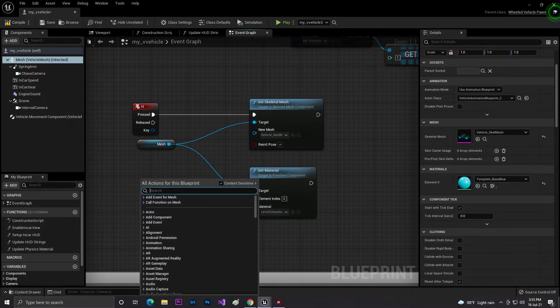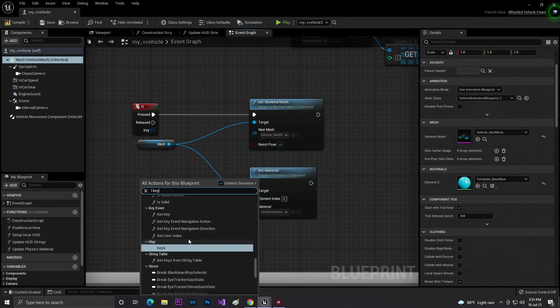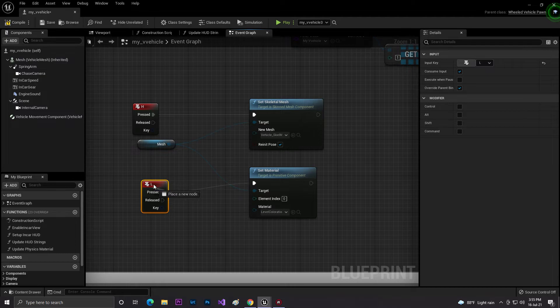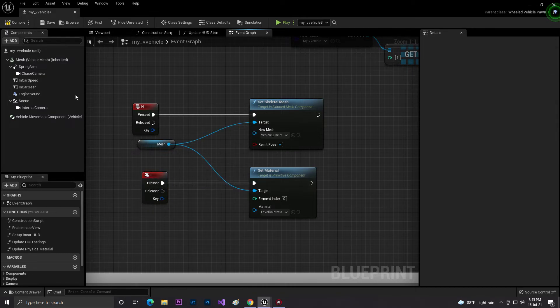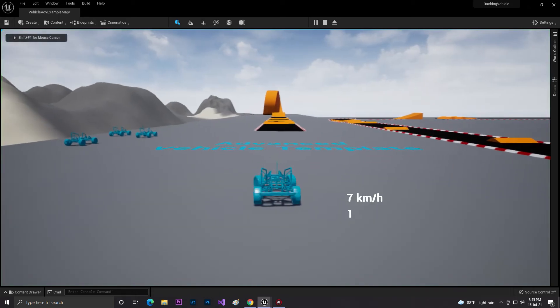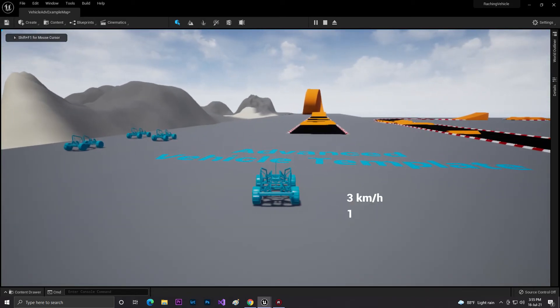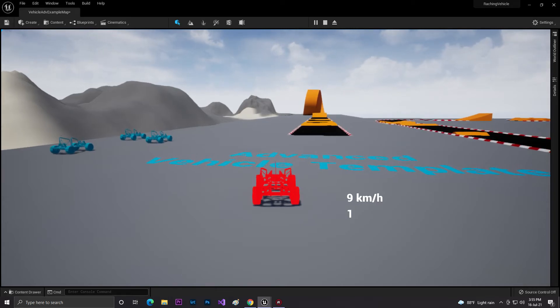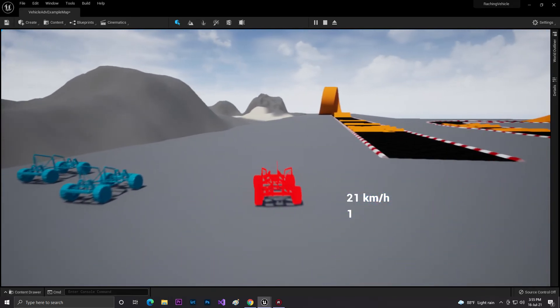We can also add another keyboard key - L key - for the material change. Now if I click Save and Play, pressing H changes the mesh (we don't see a difference here because we're using the same skeleton mesh), but if I press L, as you can see my vehicle color becomes changed.